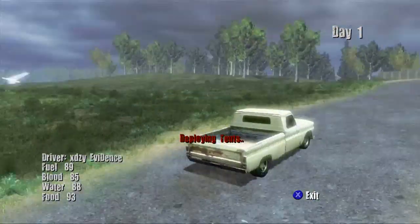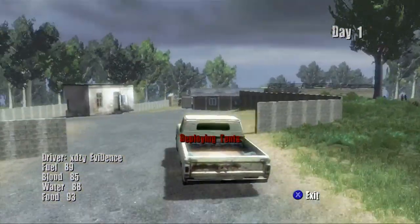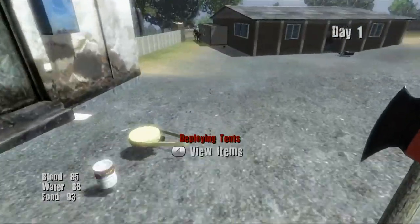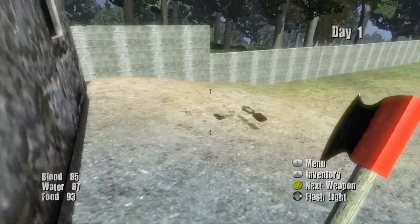Just up here is a military base, and yes, that is a plane crash over there which we'll be searching in the next video — maybe even this one. This is the second military base; it tends to have more loot than the other one does. As you can see there's water and some food, which is useful.